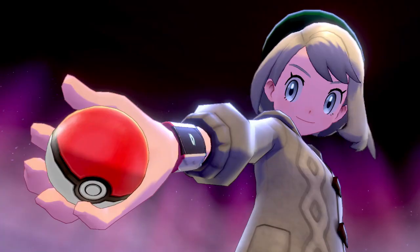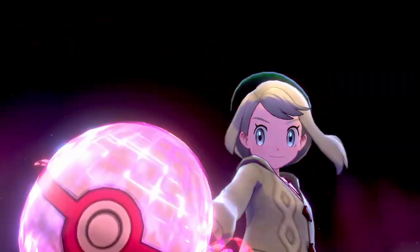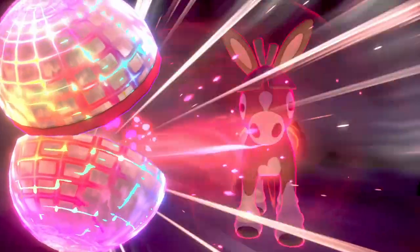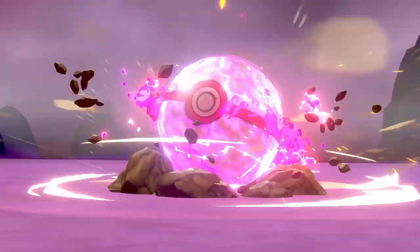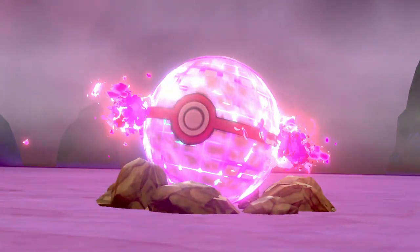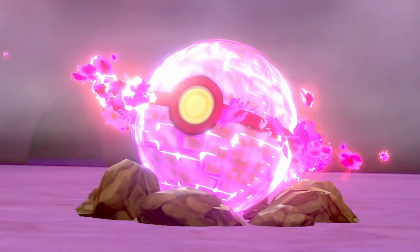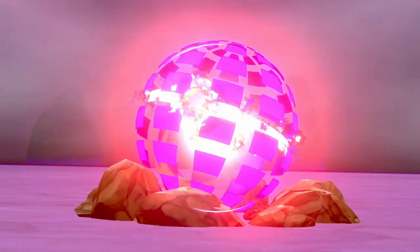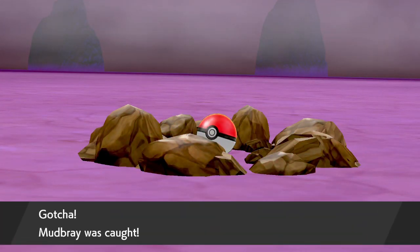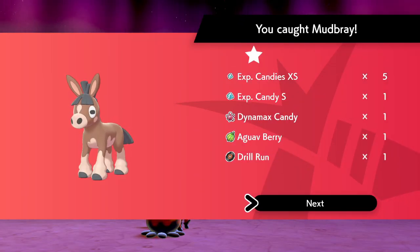It looks like we can catch this thing now. Hopefully this works — I don't know if you can actually fail at this point, but that would be pretty sad. I don't know if you only get one chance or what, but we'll find out. Yay, we caught Mudbray! And it should be a stronger one, so that's great. And we got another Drill Run TR.